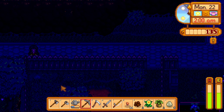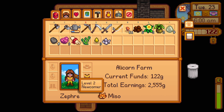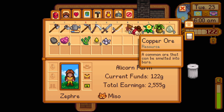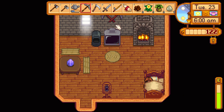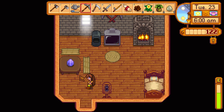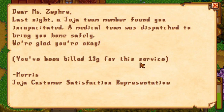She's falling asleep! I'm very upset by that because I don't know what we're gonna lose. Let's check our inventory — looks like we have mostly everything that's important anyway. There's an artifact — let's take this to the museum today. We did have a good day of mining though. Oh, there's a letter: dear Miss Zephyra, last night a Joja team member found you incapacitated. A medical team was dispatched to bring you home safely. We're glad you're okay. You've been billed 13 gold for this service. Morris, Joja customer satisfaction representative.